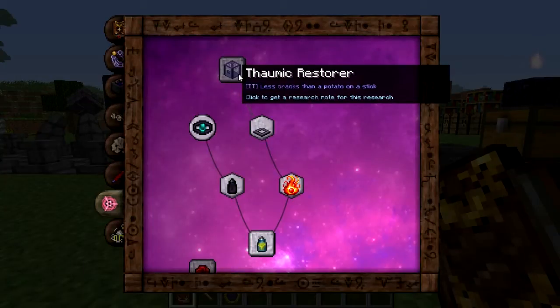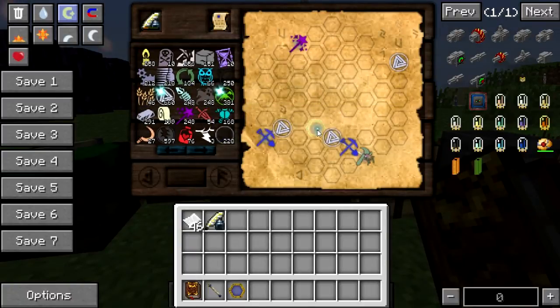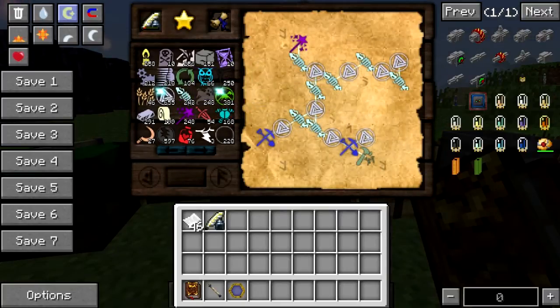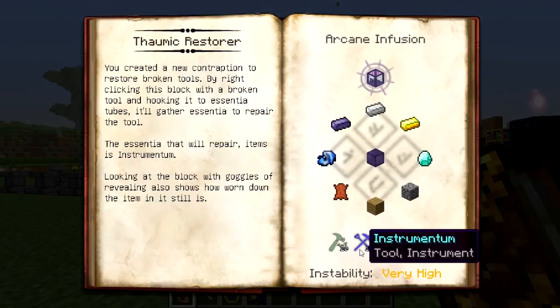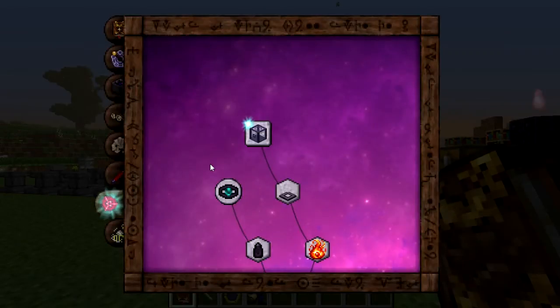The last thing we have is the Famic Restorer. To make it you use the Arcane Infusion Altar with an Iron Ingot, Gold Ingot, Diamond, Cobblestone, Oak Wood Planks, some Leather, some Enchanted Fabric, a Famium Ingot, and a Famium Block. It will cost you Fabrico, Instrumentum, Ordo, and Praecantatio aspects. What you use it for is to repair your items — it costs Instrumentum Essentia. Let me show you how it works.